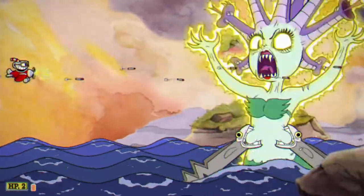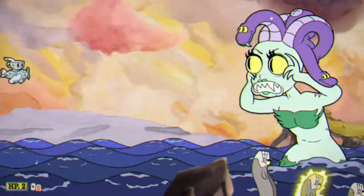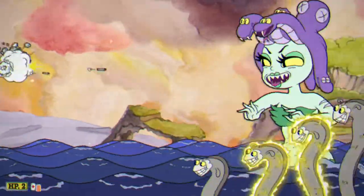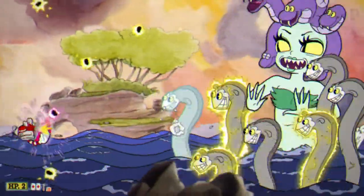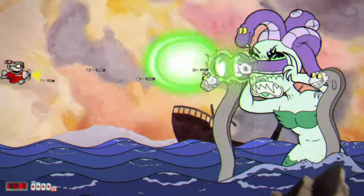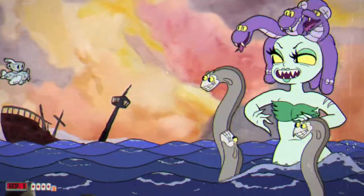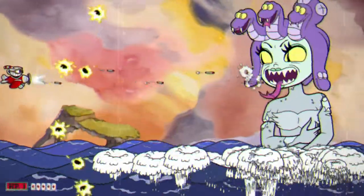For this part you want to be careful with the eels — they're gonna come out from the water because they'll shoot projectiles at you. When she freezes you with stone, just keep moving the plane and eventually you'll get unstuck. Then keep shooting, aiming at the head. Be careful when she does this, and eventually you'll kill her.